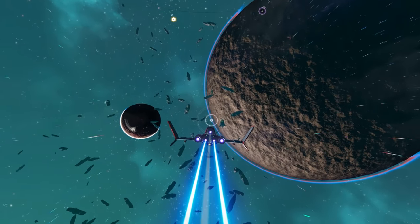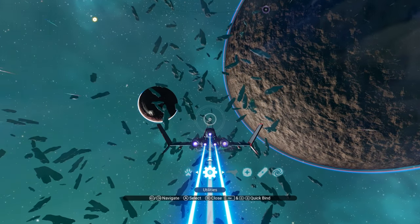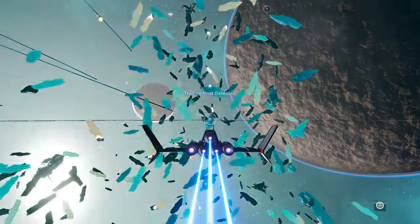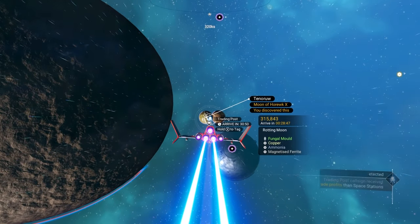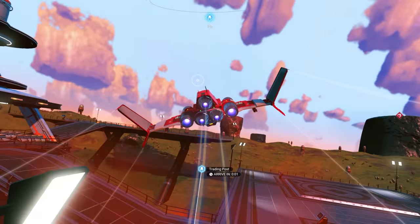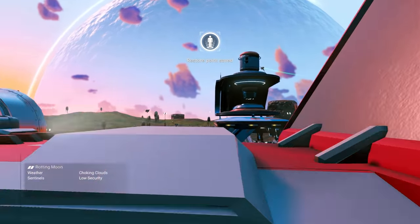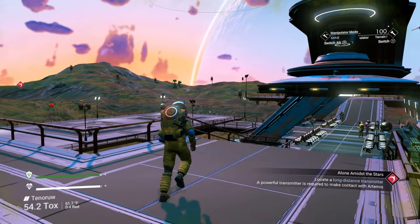Once you're in space, press down on your D-pad and go all the way over to the gear icon that says utilities. Select that and you'll have an option to scan for a trading outpost. We need to go to a trading outpost because we're going to need some materials in order to claim a settlement. Here we are — this is a trade outpost. These are randomly placed all over the place, so you can find them on your own flying low, but the easier option is to use an Economy Scanner. That's why we got it — it'll point you exactly where you need to go.